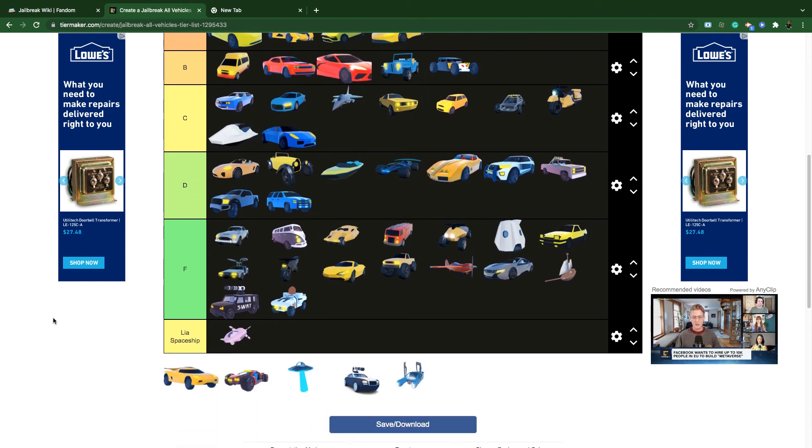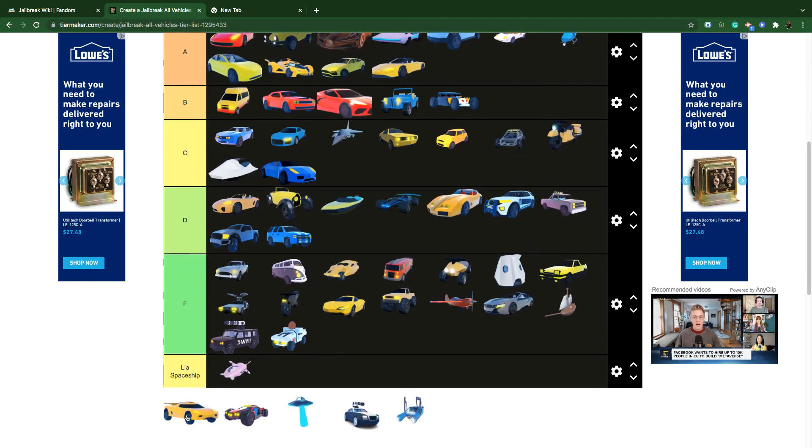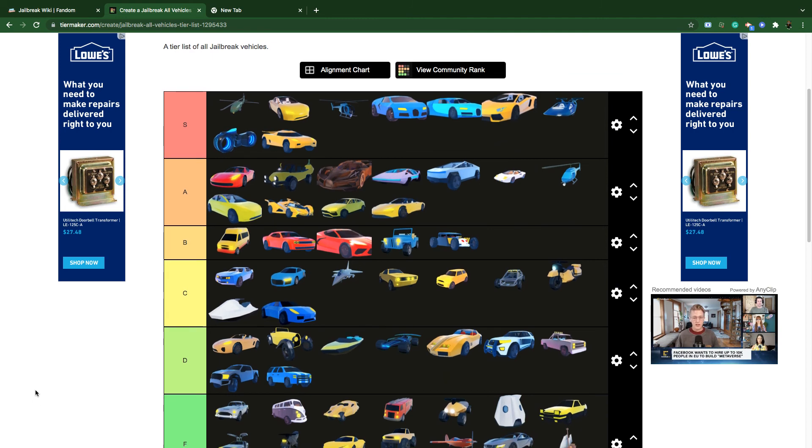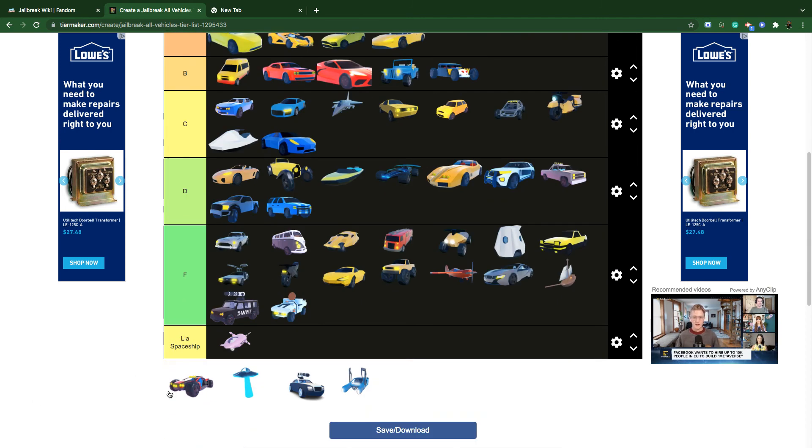The Toriro is A tier — 599,000 cash, it was a limited-time vehicle and it was faster than the Chiron in my speed test with my brother. Check that video out! The OG Torpedo: bring it back please — it was the best and fastest vehicle in Roblox Jailbreak. The Trailblazer is A tier — 1 million cash, decent for its price.